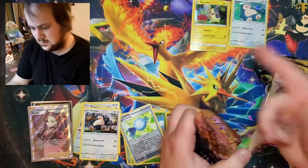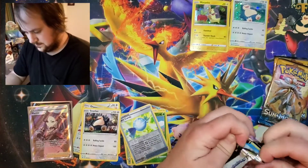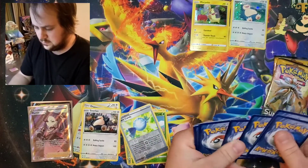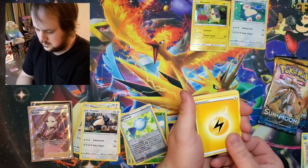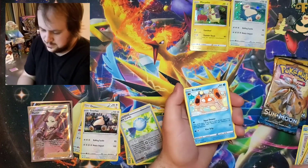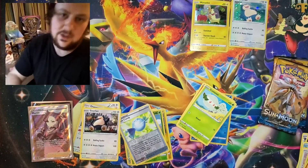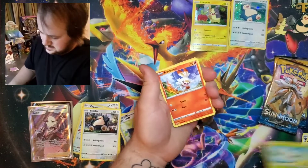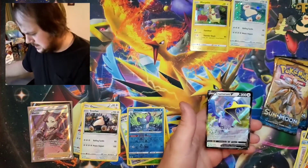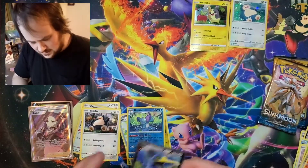Now we're moving on to our first pack of the Morpeko box. One, two, three, four to the front. And we got Electric Energy, Eiscue, Stunfisk, Hyper Potion, Krabby, another Minccino, another Galarian Ponyta, Caterpie, Scorbunny, Drizzile - oh! Hey, Cramorant V! Oh yeah! Another solid pull there. Oh my.